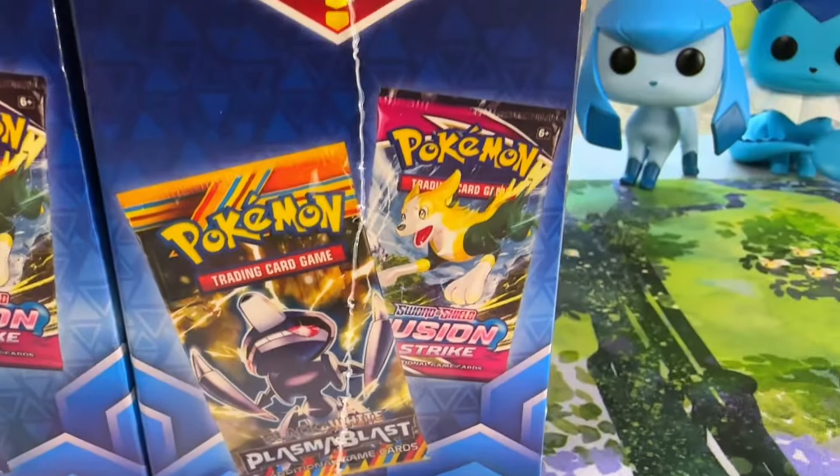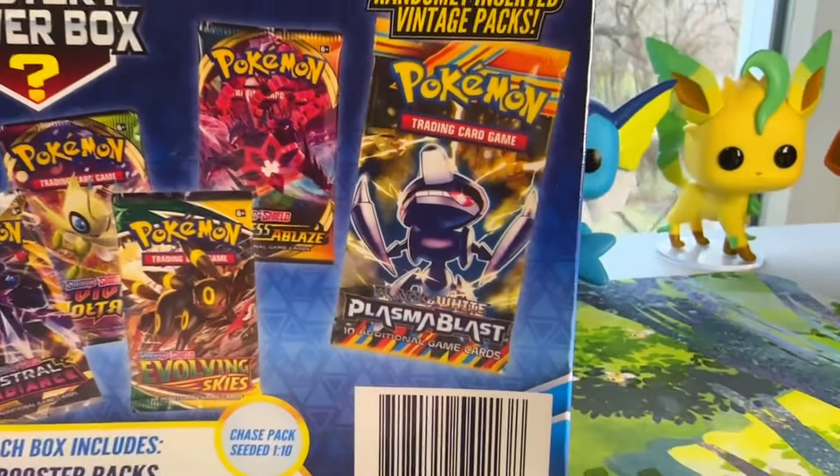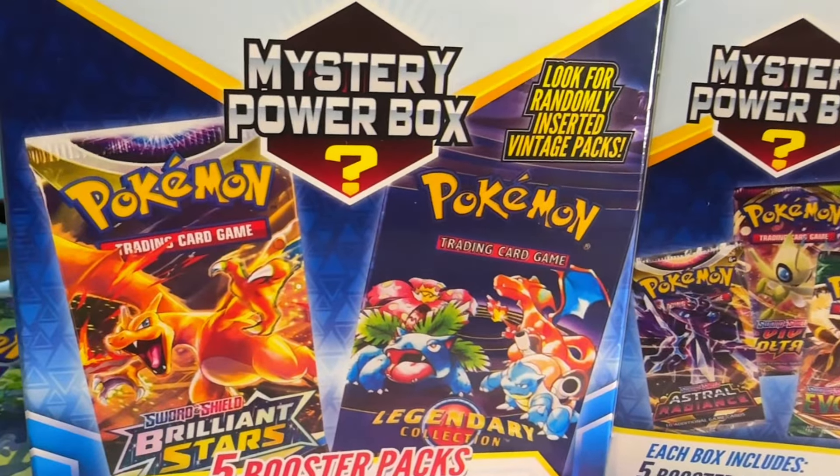What's poppin' my Pokey people? It's your boy Pokey Park and we're back again with another Pokemon TCG opening. Walmart has new Mystery Power Boxes. It comes with 5 packs and you have a chance to pull some Chase Packs, which I don't believe anybody ever has. But we're gonna try today. It's $29.99 per box. Your boy bought two.